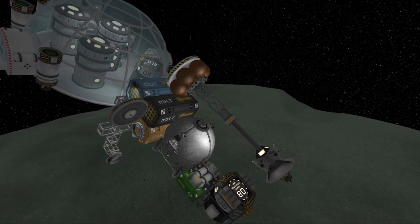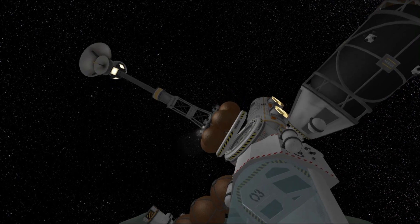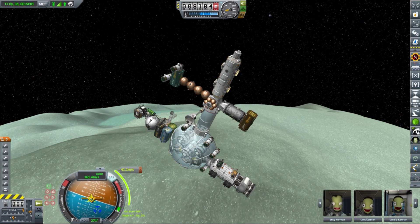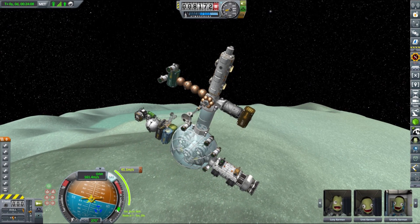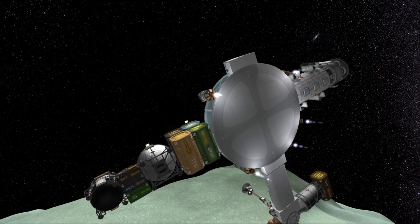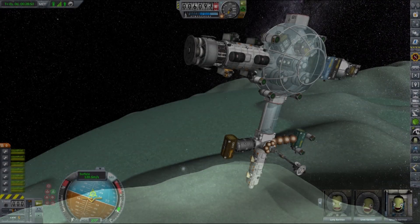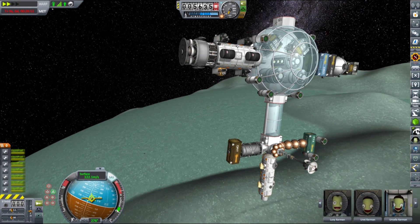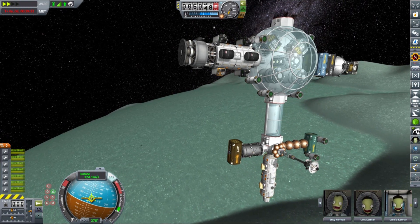Crew-wise, there are going to be 8 Kerbals in our base: a miner for operating drills, a technician for operating processing plants, a geologist for operating sifters and crushers, two biologists for farming, a quartermaster for logistics, one mechanic, and one scientist. The way it works now is that stock Kerbals are very capable, provide boosts, and have capabilities to operate different types of equipment at once, while Kerbals introduced by MKS usually have only one or two traits but are much cheaper to hire — like 10 times cheaper. For example, a stock scientist can work in a greenhouse, a medbay, and perform research in the lab, while a biologist can only do two things. A full description of those traits is available in the MKS documentation, linked in the description.